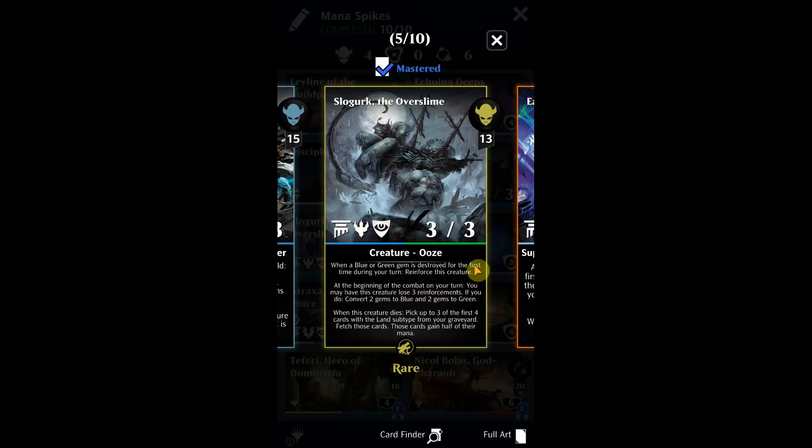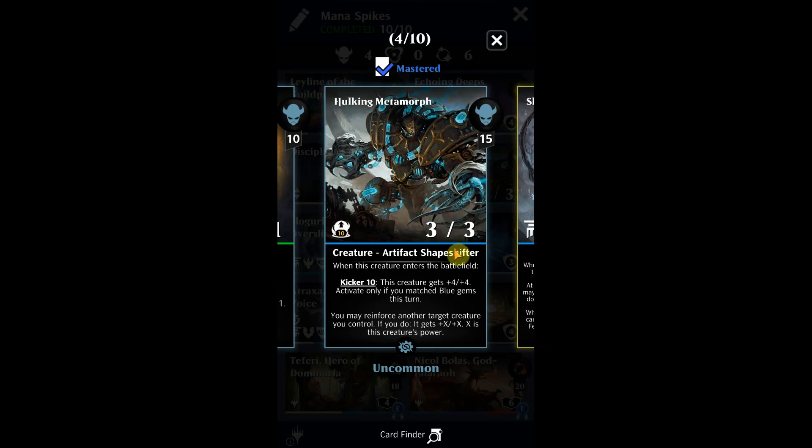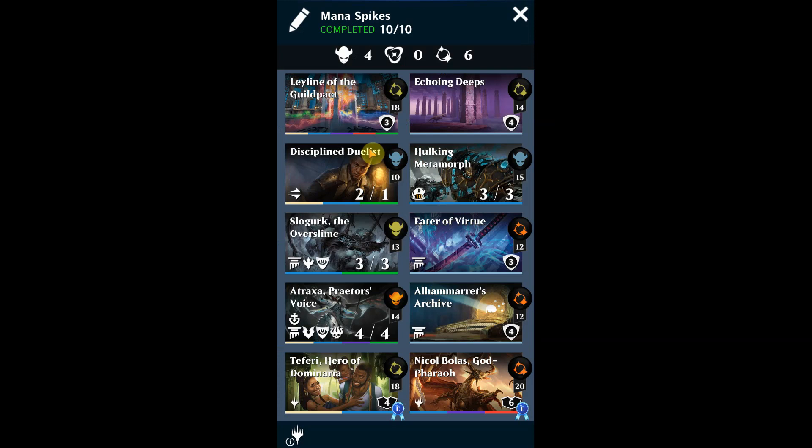A couple of other cards I like to include: Slowgurk is a nice one because it reinforces itself, makes itself big, and you have the ability to convert gems to green or blue - though I don't really use that, I just like it big and strong. Hulking Metamorph is a good one that helps you put buffs on creatures you control. If you use it with the kicker 10, that'll help load up Disciplined Duelist with tons of power.